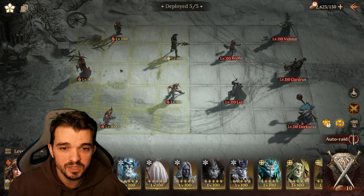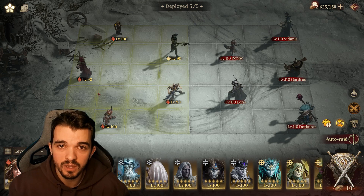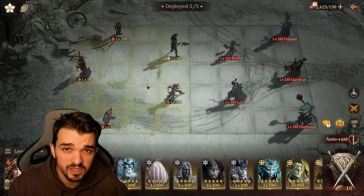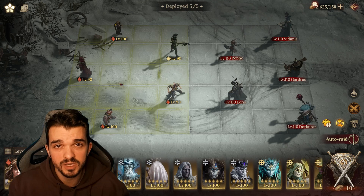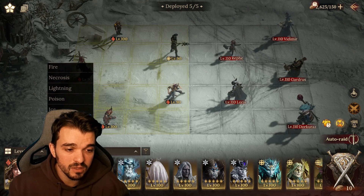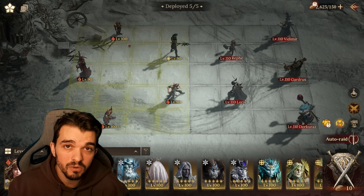Then I have three DPS — they are the least important here, so you can replace them with any other three damage characters you have. Just avoid ice and poison because those take more damage and deal less damage in this dungeon. Otherwise, three characters from fire, radiance, or lightning will be fine, but I'm using three rares to show you it's doable.